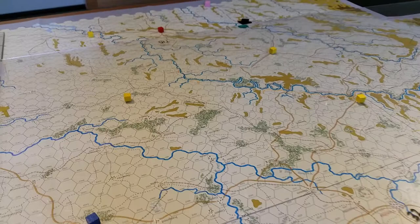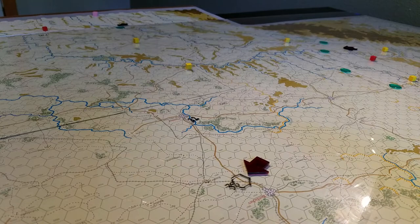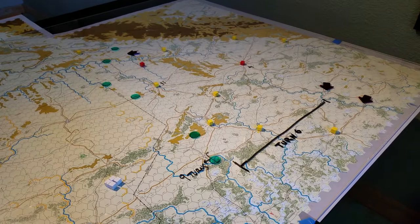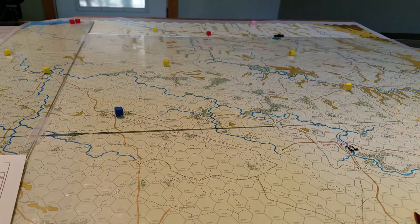Odessa is worth six VPs before game turn 19 and two after, so that changes the equation pretty significantly. I think this is a good place to stop — that gives you a general look at the VP locations, all the yellow and red cubes and the single blue cube. Let's come back in a few minutes and talk about supply, because I want to dig into that and see how it will actually work.